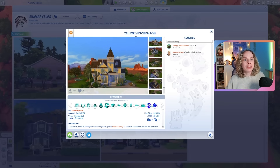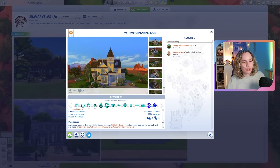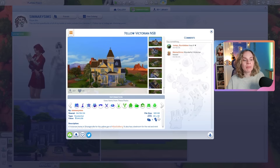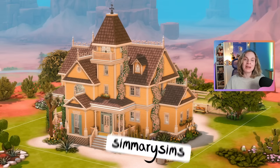That is basically it for this build. This yellow Victorian for the Not So Berry challenge is up on the gallery — it comes in at just over 144,000 Simoleons. It's a lot of money but actually not as expensive as I was expecting. It has four bedrooms and three bathrooms, uses a bunch of packs, and I built it on a 40 by 30 lot up on the hill in Strangerville. So if you want to place it in your game that is where it goes. I really hope you enjoyed this one — you can download this build off the gallery, my username is SimmerySims.